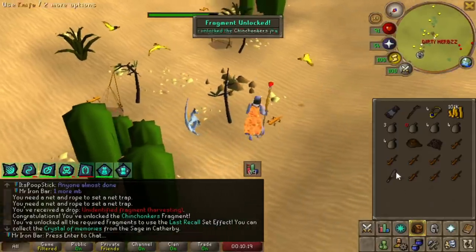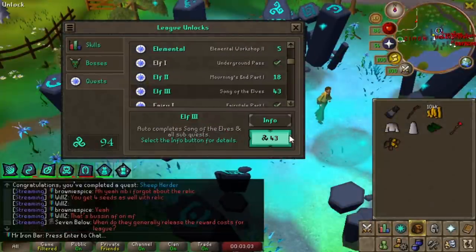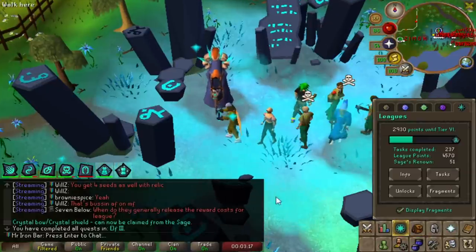I'm about to start Chins. It's time to unlock Elf City, because I need it for Gauntlet, and also there's Red Chins there. 43 points — well worth it. I mean, you get to complete some of the most cancerous tasks. And I still have so many points left, and I gained some back, actually.